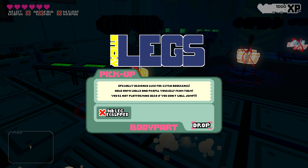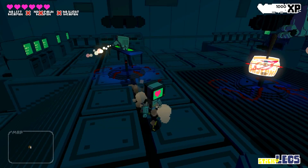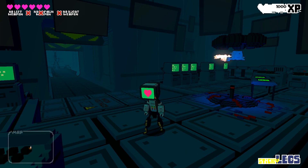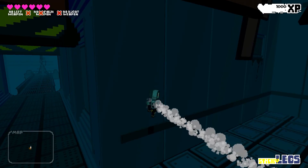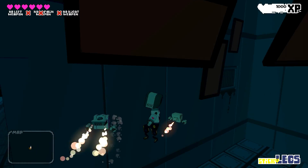We have the sticky legs — specially designed legs for extra adherence. Hold onto walls and prepare yourself from them. So I get a wall jump! That is a body part, and what I love the most about this is it reflects on your character. It's like a wall jump — that's cool!